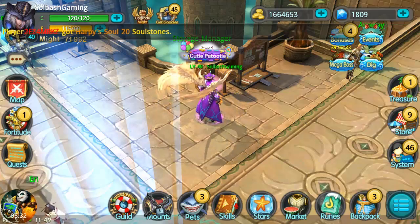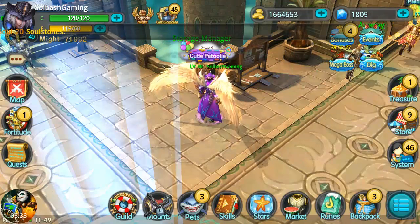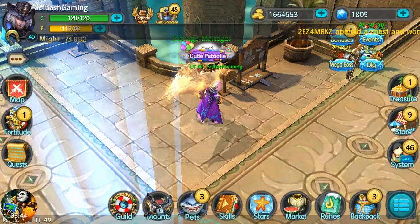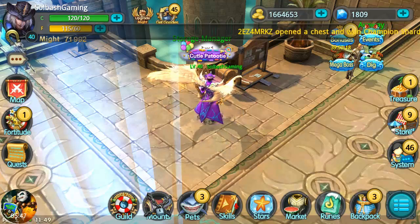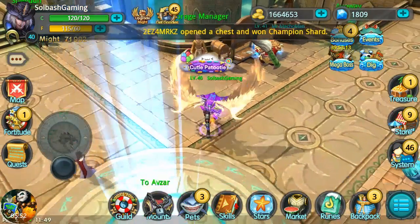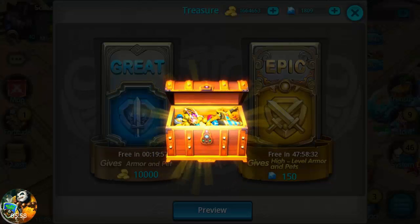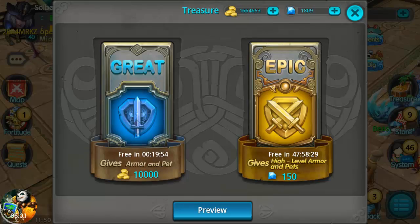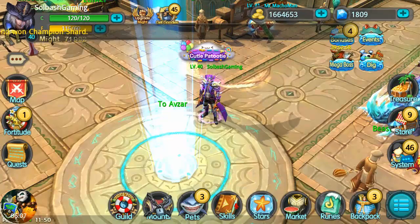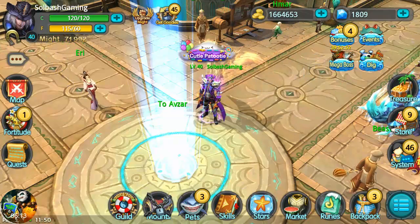We've got mega ball stuff to go over. Some stuff on pets I'm going to cover in another video, of course covering the new pets that came out. We have the new team instances as well - those are going to be really interesting because the recommended might level for those is outrageous, upwards of like 550,000 might. And lastly we're going to do the mounts and the warpath battle.